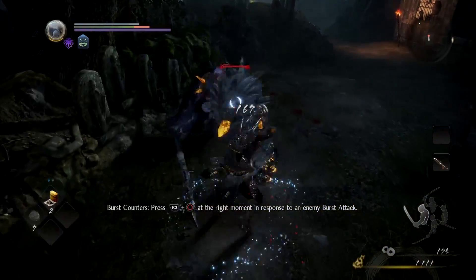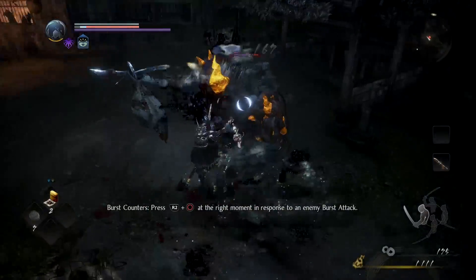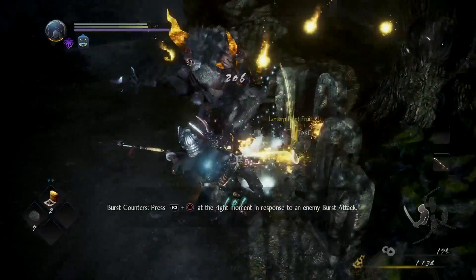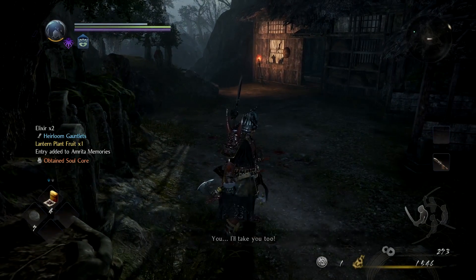So when you see the red, that's when you go on guard — especially against bosses. You're like, alright, here comes something, I need to be ready for it. When you see that red, that's when you get ready to burst. This does a ton of stamina damage, which opens them up to your triangle attack — your finishing attack — and sometimes they drop their souls as well.